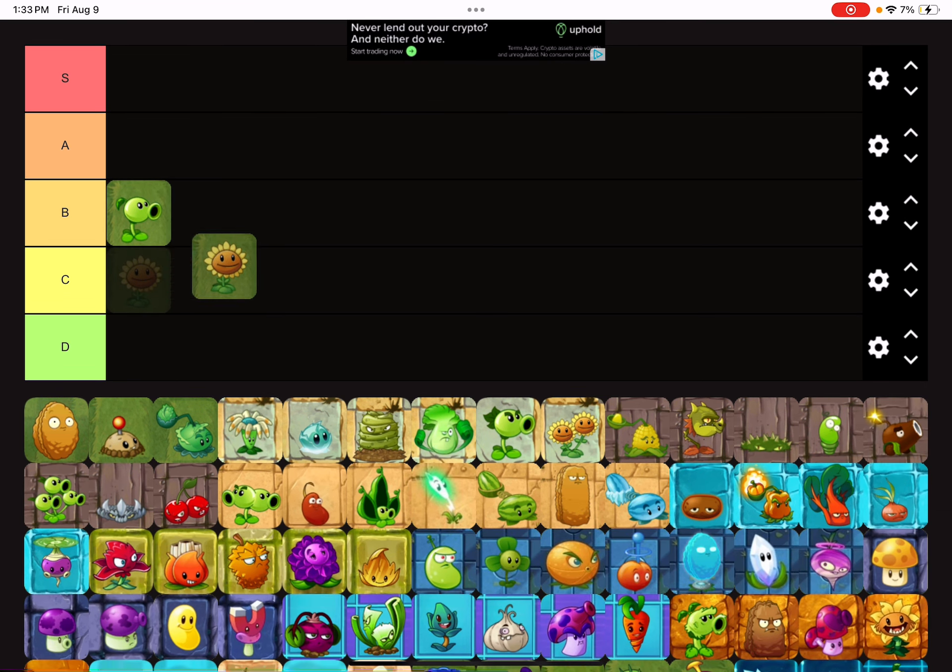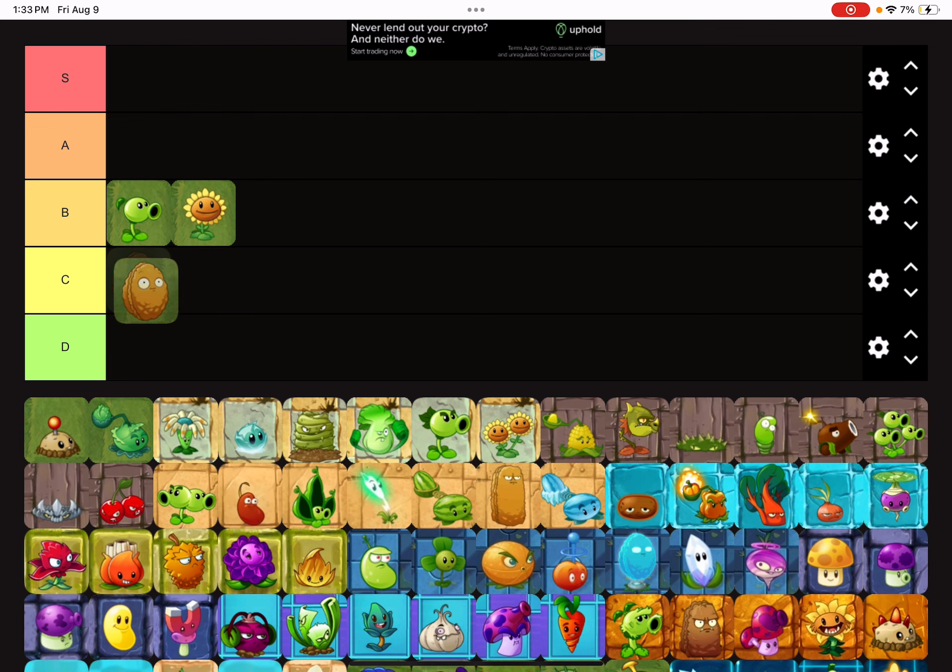Starting off with Pea Shooter — it's very good when it comes to Pea Vine and Torchwood, so I'm gonna put it there. Sunflower is a great plant overall, but when you get to Jurassic Marsh it gets outclassed by its primal form, so we're gonna put it there.